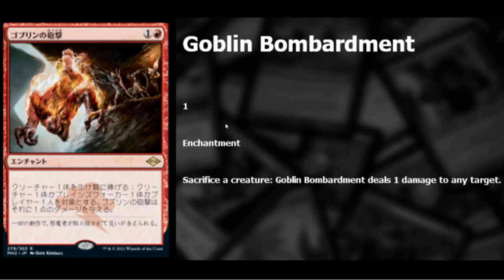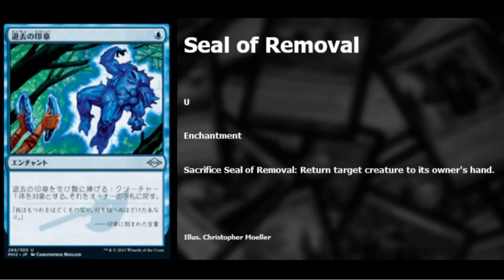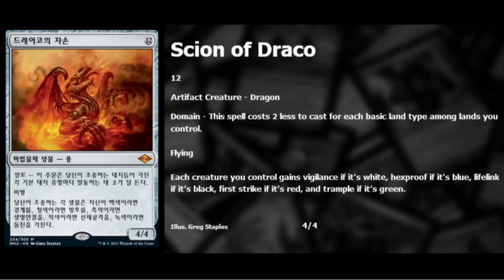Goblin Bombardment reprint — good old enchantment: sacrifice a creature to deal one damage to any target. It's a rare. We also have the Seal of Removal reprint — one blue enchantment that returns target creature to its owner's hand, basically an Unsummon on a stick — same cycle as the Seal of Cleansing. We'll probably see the rest of the seals revealed as well.